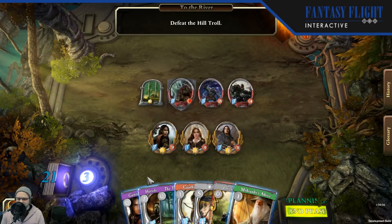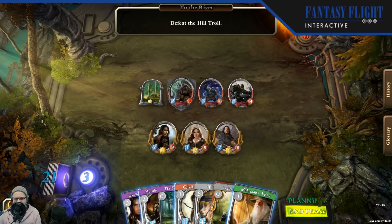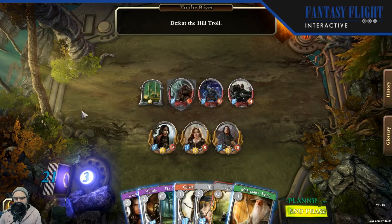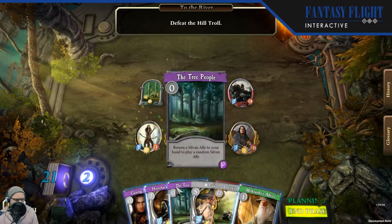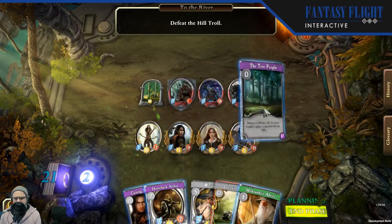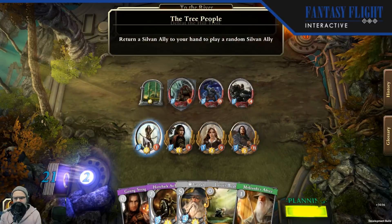This opening hand is kind of weak — there's a lot of stuff we can do with it, but as an opening it's not fantastic. Let's try Tree People and give it a shot. This card was working when I tried it, but let's see if it's still working in today's build. We will return our Archer to hand. Oh, it looks like maybe it's not working — that's unfortunate because I really wanted to show it off.